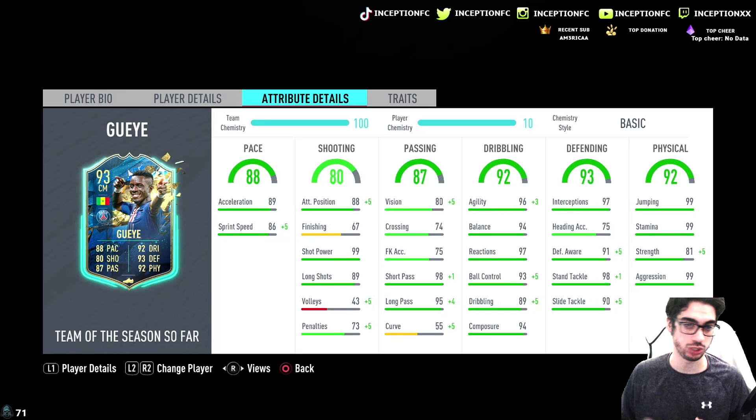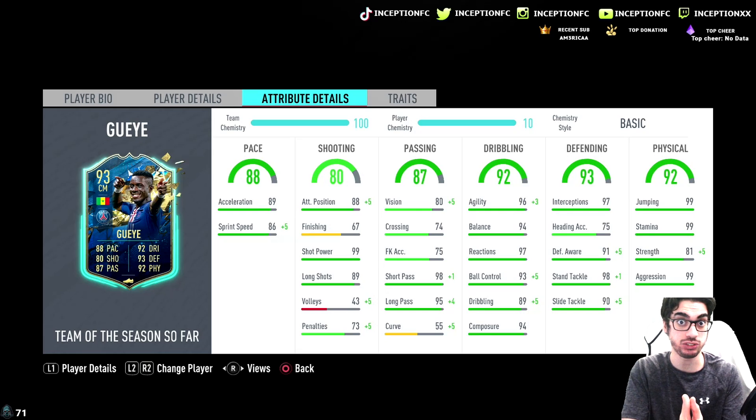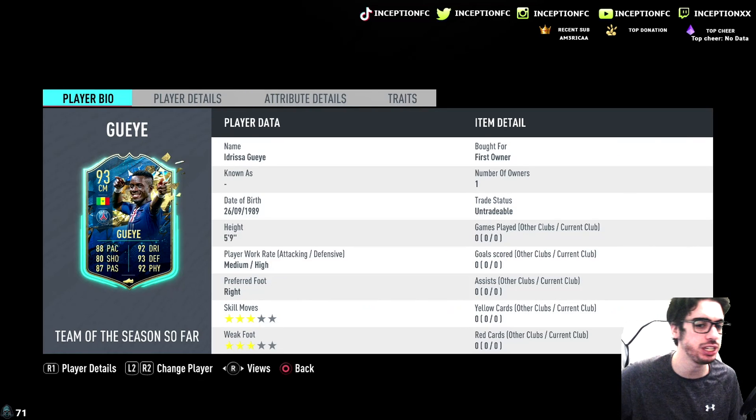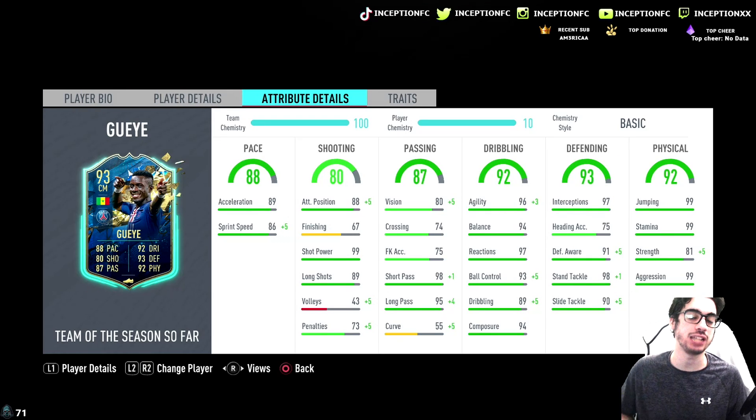The big thing with cards like Adrisa Ganagay is having interceptions, pace, and aggression. All of those together, for the type of player he is — small players like Alon and Conte that are very agile to get around the pitch quickly and defend really nicely — that's what Adrisa Ganagay is going to be really good at. Because he is a medium-high work rate player with 88 attacking positioning, you could potentially use him as a balanced CDM with somewhat of an attacking presence.